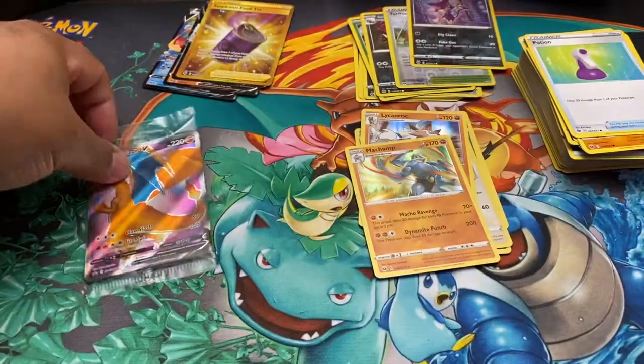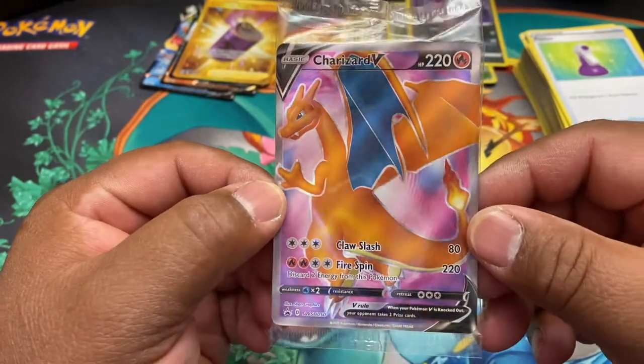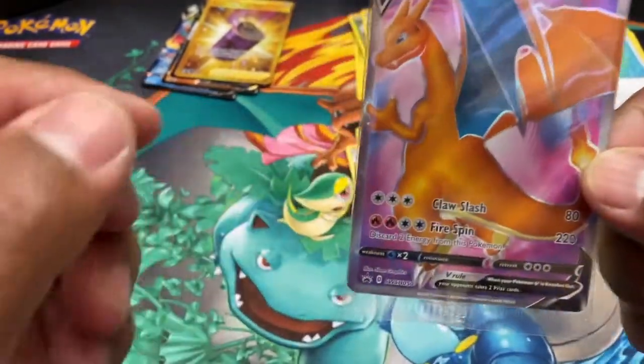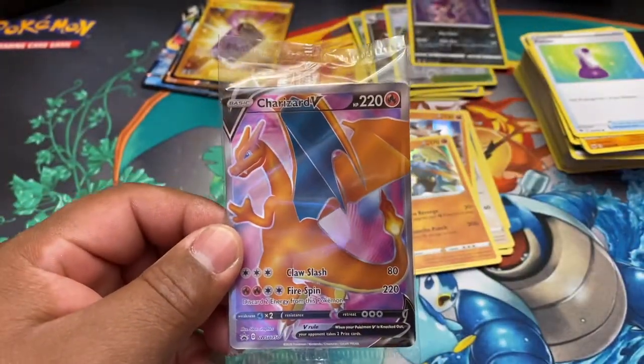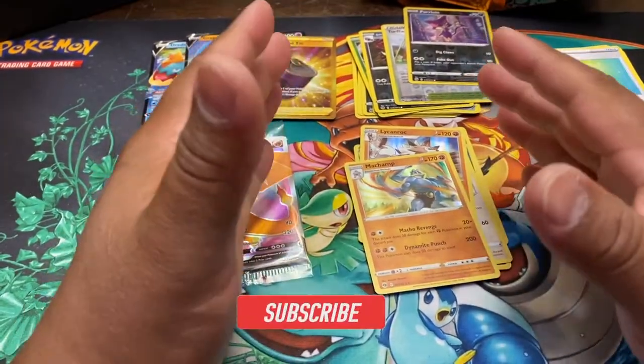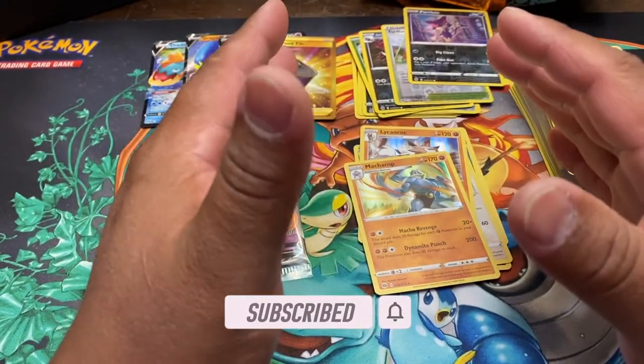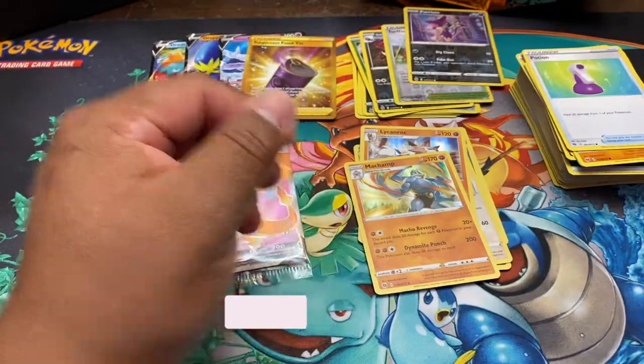And here is the Charizard promo card — can't forget that. If only we could get this guy in shiny form, oh man that would be so great. Tune in to the next video guys, don't forget to like and subscribe and please turn on the notification bell so you know every time we post. Thanks and see you next time!